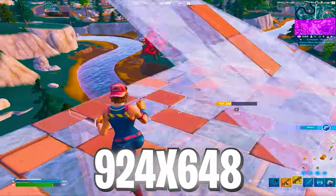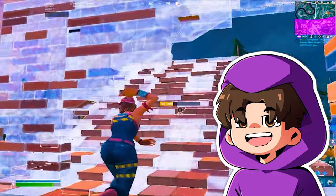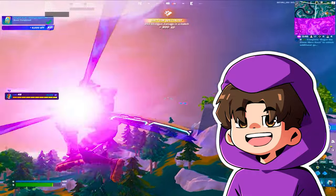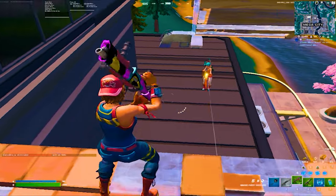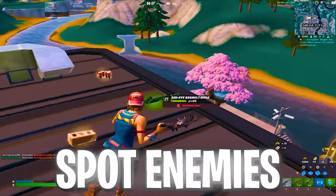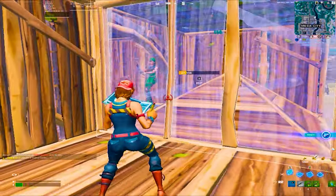This is exactly where 924x648 came in clutch. After playing this resolution, I felt like my game was buttery smooth in comparison to 1080p. I had literally no stutter, no input delay whatsoever, and performance-wise my game never felt better. On top of that, I could still see perfectly fine — I could see enemies, I could free build, I could go for edits, and overall I felt like I had no competitive disadvantage.